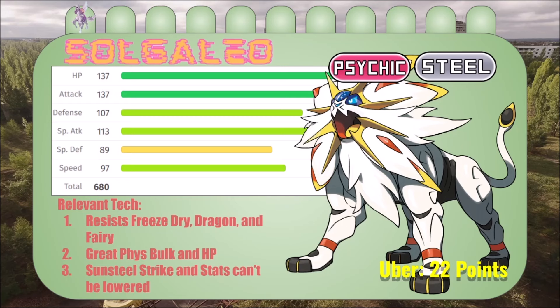It resists freeze dry, dragon, and fairy — and that freeze dry I was worried about with Palkia. If you bring freeze dry I just can't even bring Palkia, so I was trying to find something big that can break that. Sogaleo's great physical bulk, HP, Sun Steel Strike, and its stats can't be lowered with its ability — super heavy metal or something like that. I didn't find that out until I was looking at its moves, but yeah, very solid stats, move pool, and defenses.